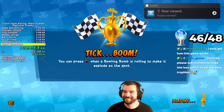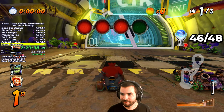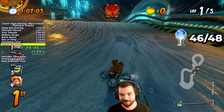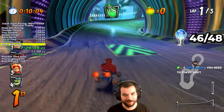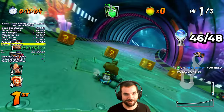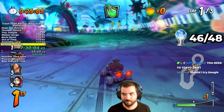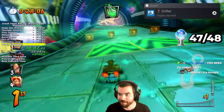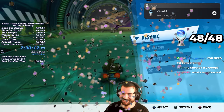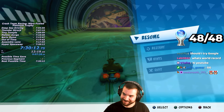Lastly, I needed the trophy for drifting 15 times in a row. I counted through all 15 drifts, but the trophy wouldn't pop at first. After some confusion and Googling, it finally triggered. At seven hours, 30 minutes, and 12 seconds, I achieved the Platinum Trophy in Crash Team Racing Nitro Fueled. I missed my goal of Sub-7:30 by 13 seconds — or did I?